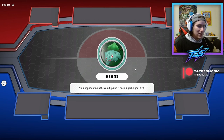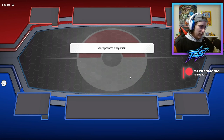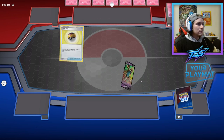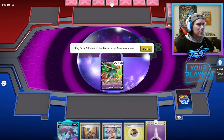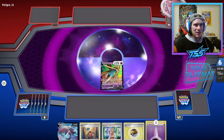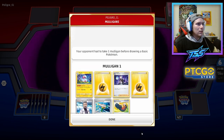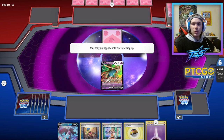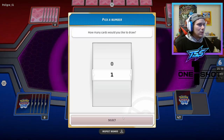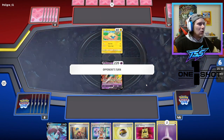Our opponent won the coin flip and they're going first. Not the best start honestly — we do have a Zacian we can throw in the active, but that means it's going to get hit at some point, making it a little weaker. We're up against a Miraidon list. We'll take our one mulligan draw — it's a VIP Pass! Things just got a whole lot cooler for us.